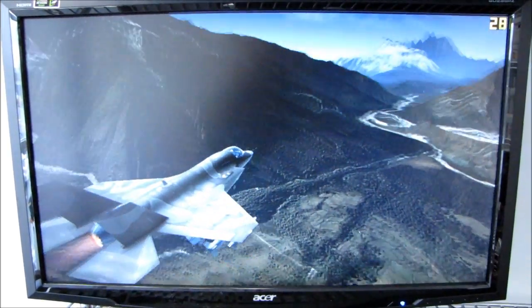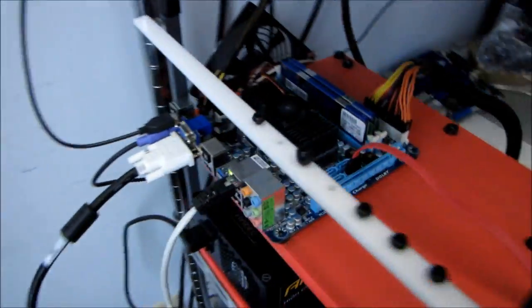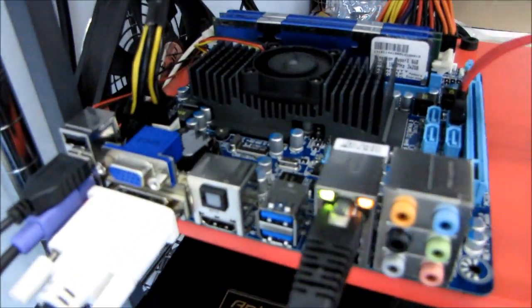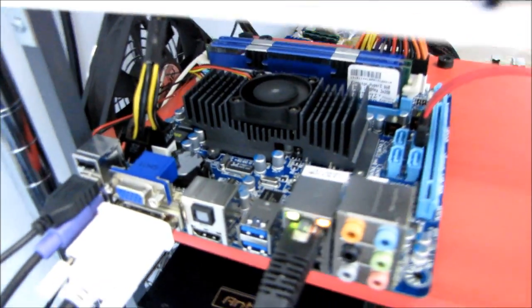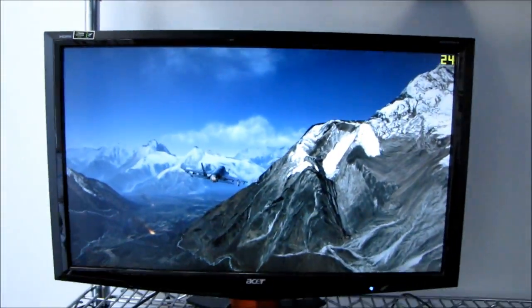Just for entertainment factor more than anything else, I wanted to try running Hawks 2 on the AMD Fusion E350 APU. This is a mini ITX board from Gigabyte featuring the E350, which is both a CPU and a GPU — both in one.